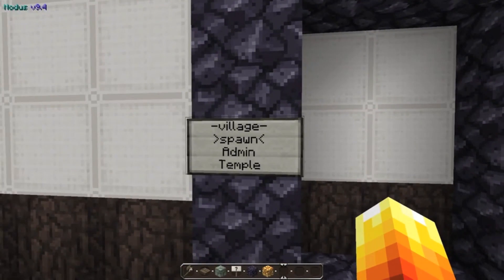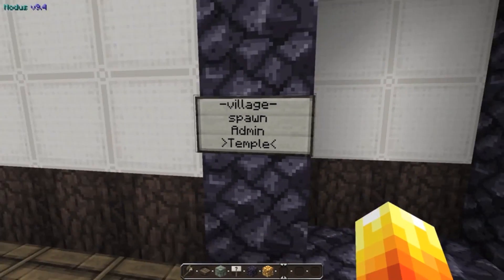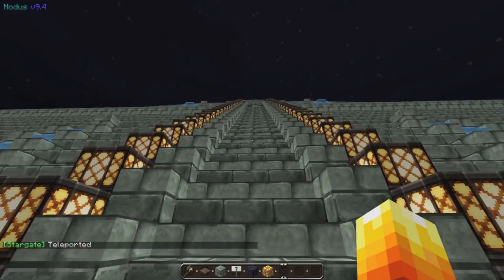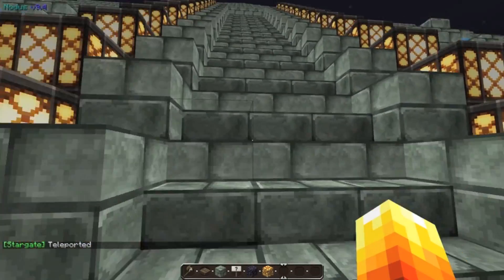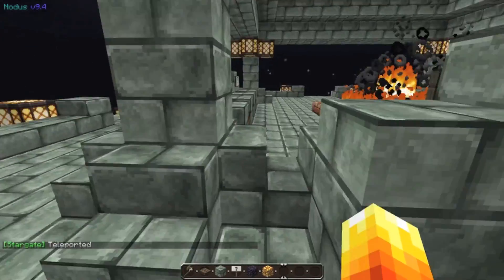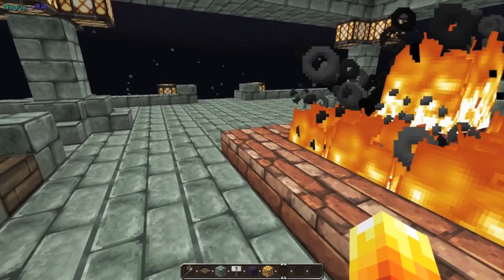These little portals — you right-click on one and then say spawn, admin, or temple. So we're going to go to temple first. This is the temple where the high ranks of the server are — this is where they have their place.